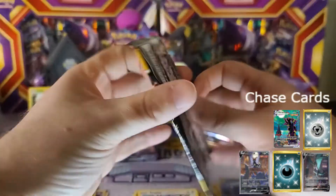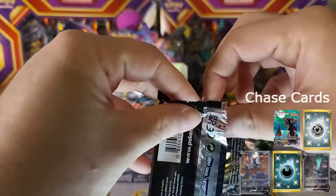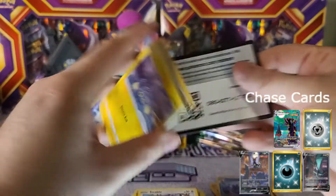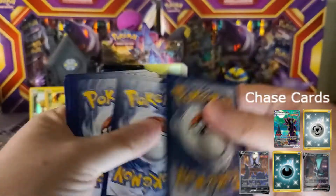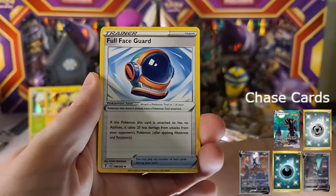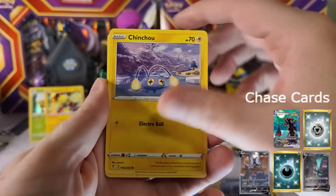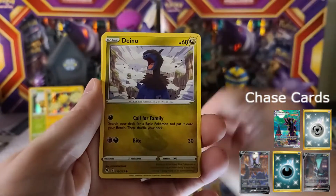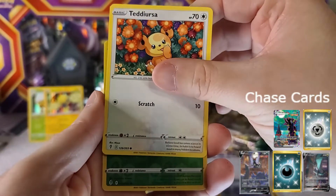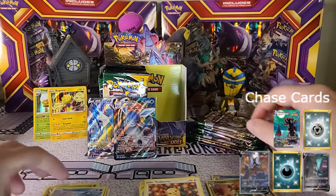Doing pretty well here — we've got two holos, a V, and a VMAX on this first half of the box. I think this is about the halfway mark of the right side, and I'm really liking these pulls. This might be a very good Evolving Skies box for me. Pack eight: Heavy Metal Energy, Full Face Guard, Hypno, Fletchinder, Chinchow, Petlil, Phoebas, Teddy Ursa, Lilligant as the reverse, and Wishiwashi as the rare non-holo.